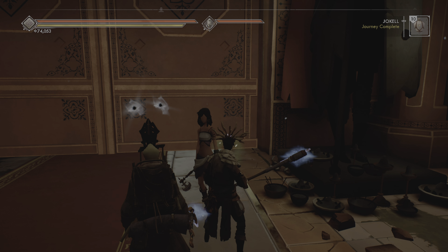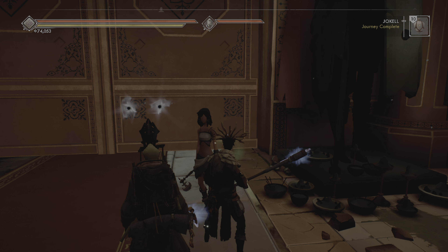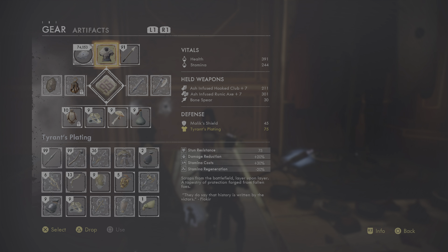Hi everybody, this is a bomb and welcome back to my Ashen boss fight series. This time we are taking on the fourth boss, King Omar, Shadow of the Arisen — it'll only show on his health bar as 'Shadow of Arisen.'